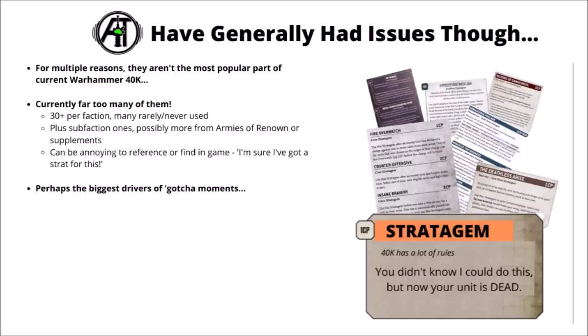In general I do like the overall idea of stratagems, though for multiple reasons they aren't exactly the most popular part of current 40k right now. Perhaps the single biggest issue is just how many of them there are - each faction gets 30 or more, and a whole bunch are either rarely or never used. Because they want them all to be relevant they're often put into very niche situations, and there's almost always going to be some that stick out far better than others. On top of that, you can get extra stratagems from Armies of Renown, plus sub-faction specific ones, particularly in the Space Marine or Chaos Legions codexes. As Games Workshop have pointed out, they can be annoying to reference in-game, and it's difficult for your opponent to keep track of all these interactions.